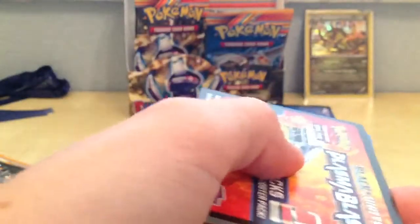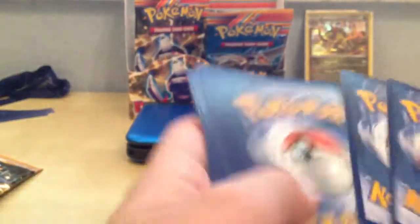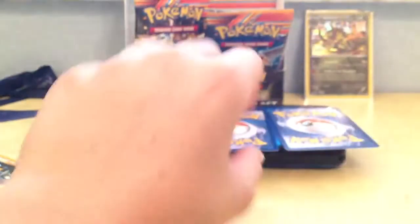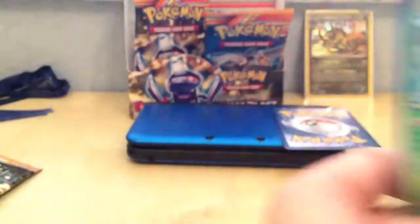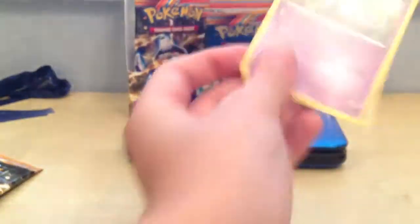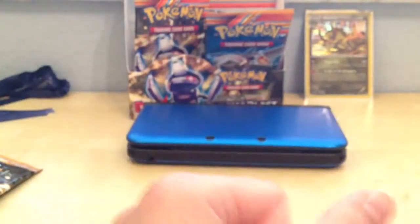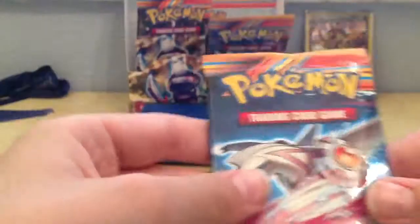Nick's gonna patrol the area so if anybody comes they don't interrupt us — I want him to miss the pull, so just patrol out there for a bit. Machop, Sox, Snover, Lapras, Aeron, Chatot, Lilie, and Professor Juniper. My reverse is Masquerade. My rare is Zulf — I still need that, so sweet. I forgot to sort out the rares but we'll do that later.